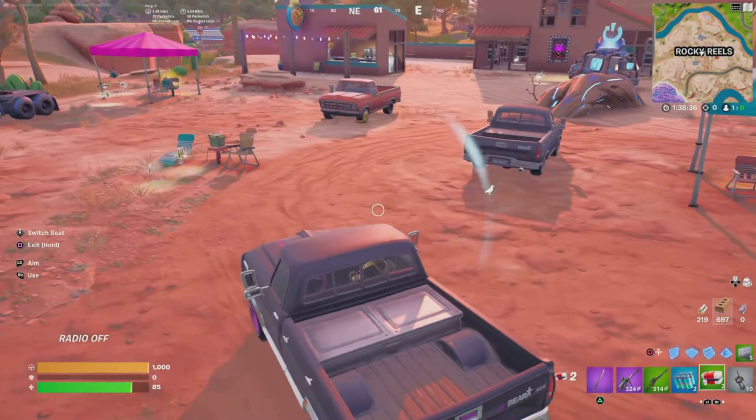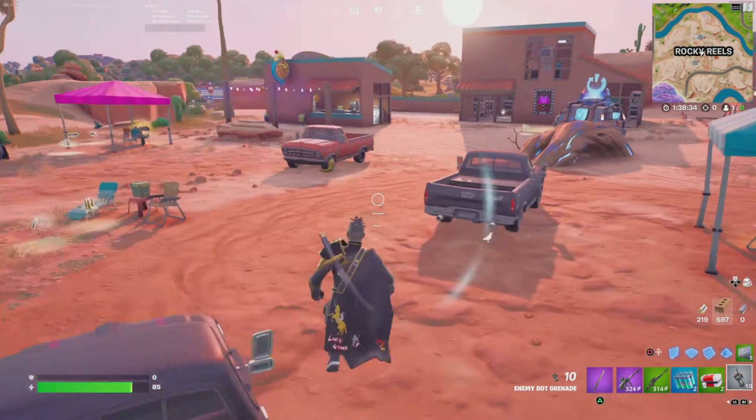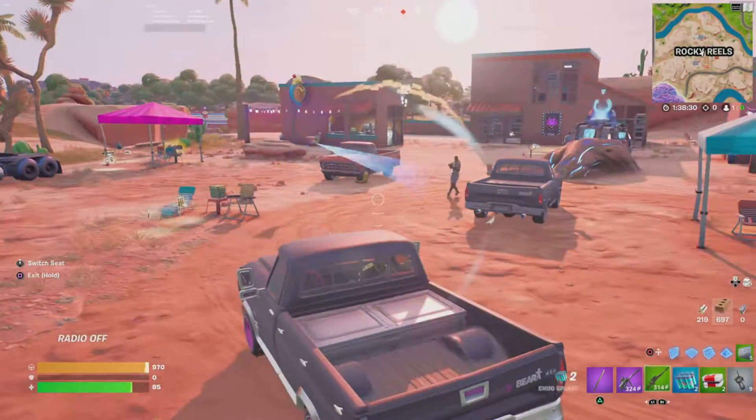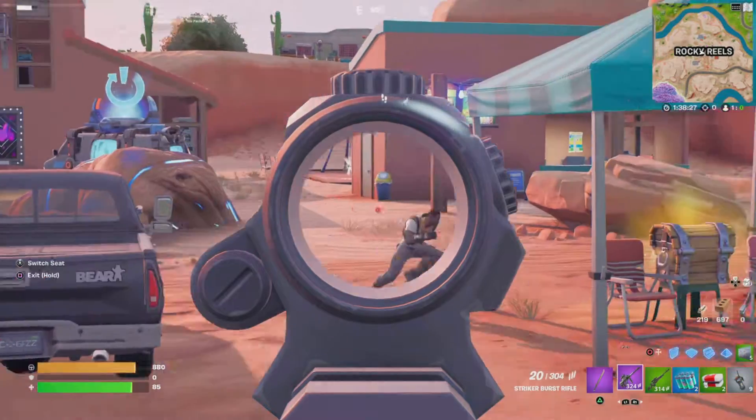I'm going to be doing this in Battle Lab just to make it easy to show you guys. You can sit in a vehicle, switch seats, and if you see any enemy you can just hit them and kill them.